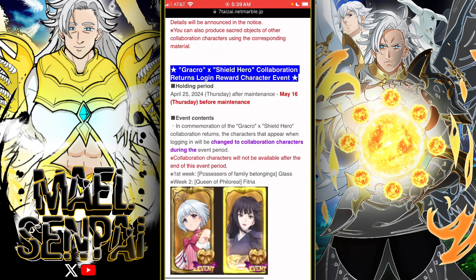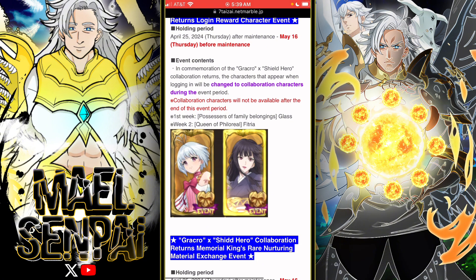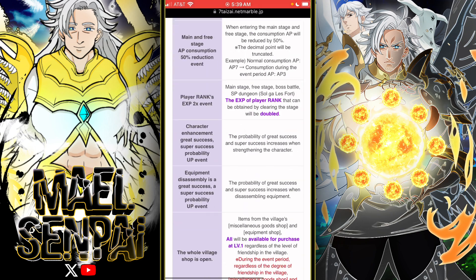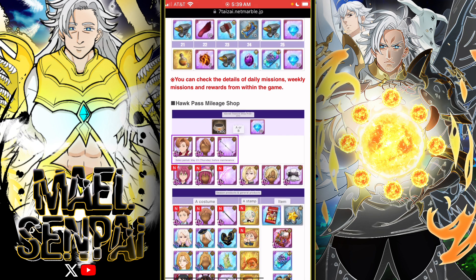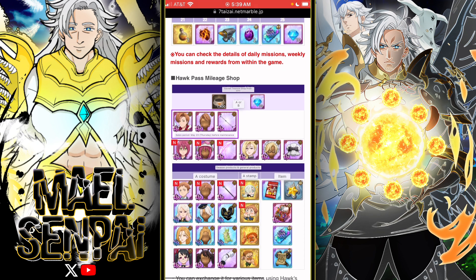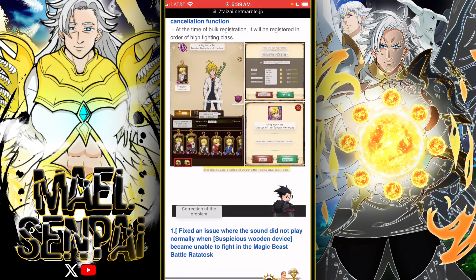You can choose one of two options when you enter the game, so that's good — and the King is back. There's also a new outfit for Hawk in the Hawk Pass, which is great, though I don't have him so it doesn't really matter for me.